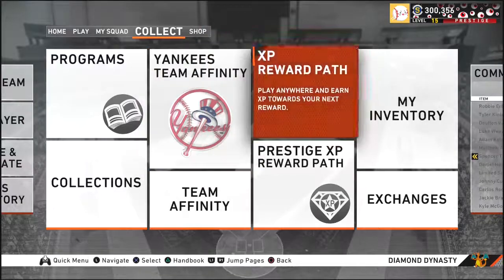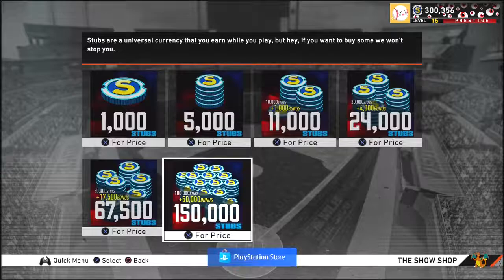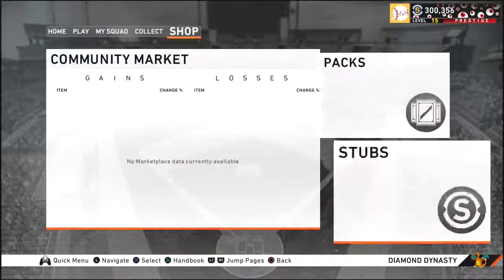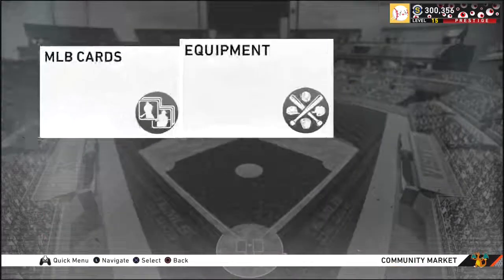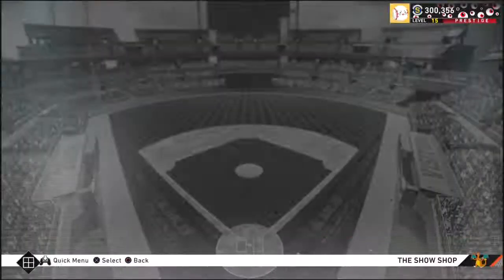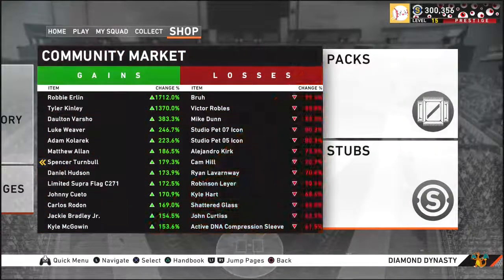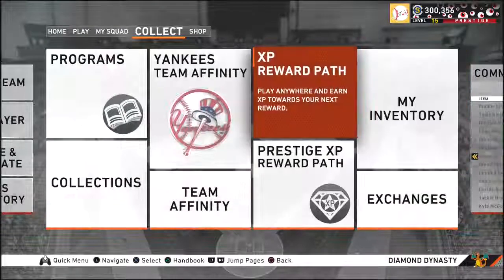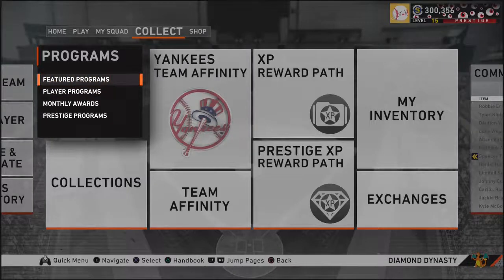Before I even go into the free stuff, let's go into the money. If you got money to blow, you're gonna come right here to the Stub Shop, buy some stubs, then go to the Community Market and buy the players you want. Or you can go buy packs if you're feeling lucky, but I guarantee after you buy that $50 pack you're gonna realize you're never gonna pull Trout. Just be smart, go to the Community Market — that's it.